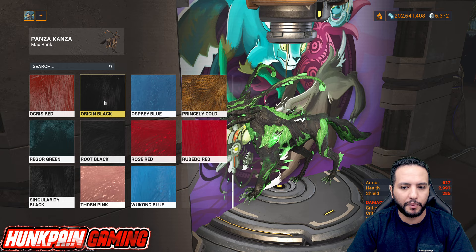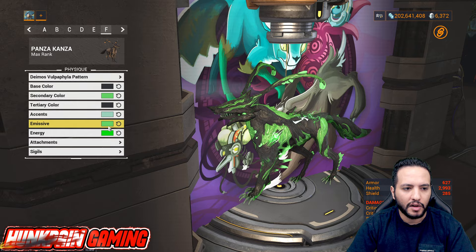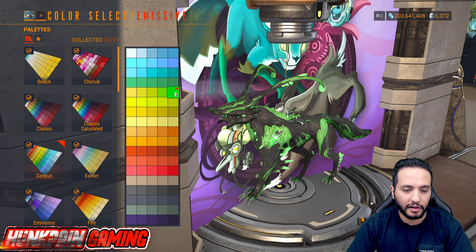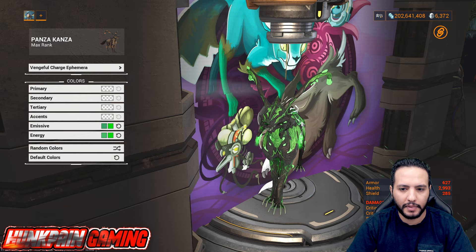Moving to Model F — for the green lovers, this Deimos Vulpaphyla pattern looks great. Base color is Origin Black, secondary is Ancient Green, tertiary is Origin Black, accent is Moss Green. Emissive is Ancient Green and energy is from the Corpus palette. Attachment is Vengeful Charge Ephemera. First emissive from Corpus, second emissive from Corpus, first energy from Corpus. Sigil is Vissara.